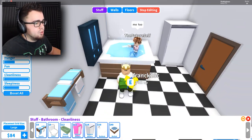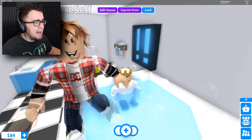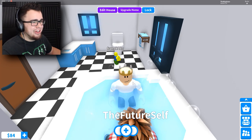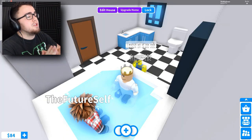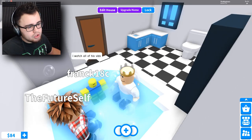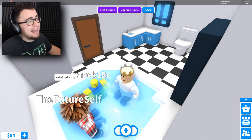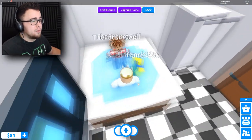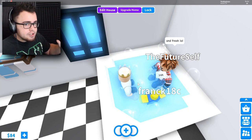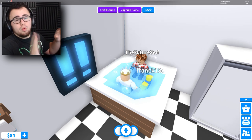Everything's looking good in the bathroom - it's not looking bad. We're gonna hop in - how do I get in? Hold on, you stay there. I wanna give a big shout out to the Future Self and Frank 18 - they've both been in other videos and they're here with me enjoying my new house. This is like a little housewarming party and Future Self gave me a housewarming gift - a 20 dollar check, thank you!